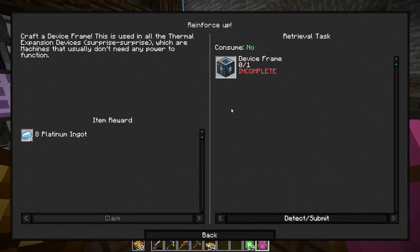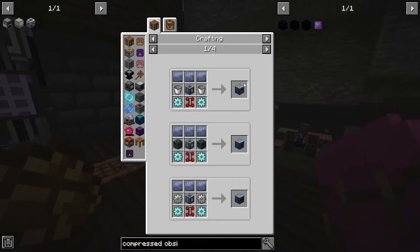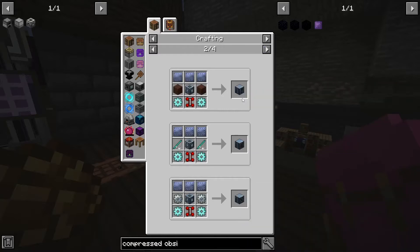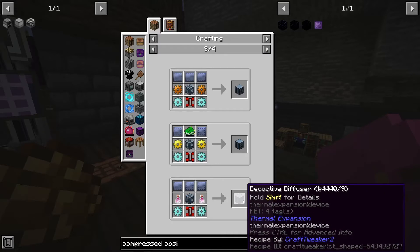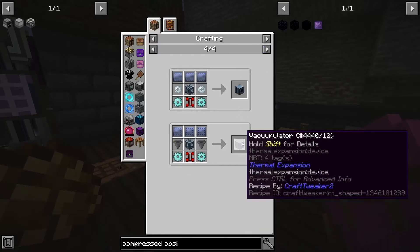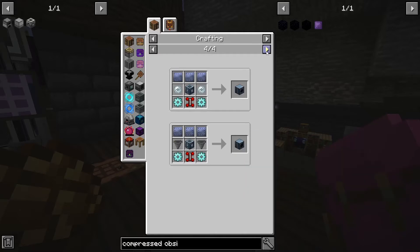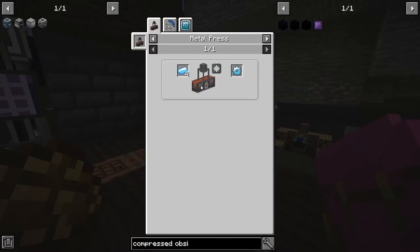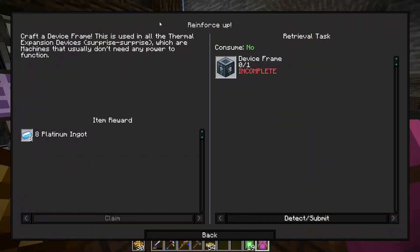Crafted a device frame — this is for thermal expansion devices, which are machines that usually don't need any power to function. I guess they're just a new tier they invented, like for the Aqueous Accumulator. There's a lot more of them now though. I don't know what these do. The Aqueous Accumulator — that's a really good name. Platinum gear? You're shitting me.